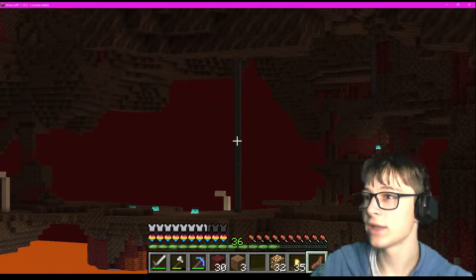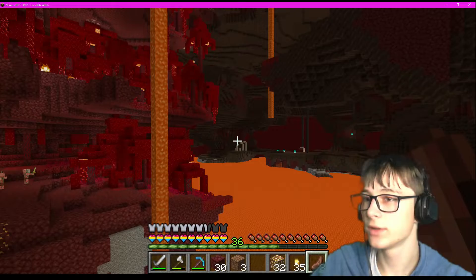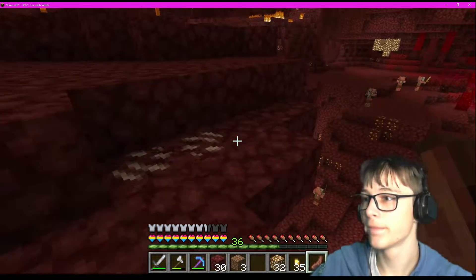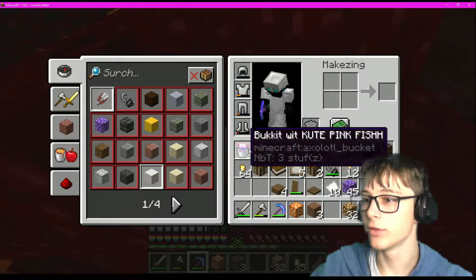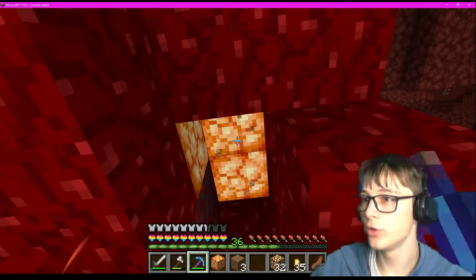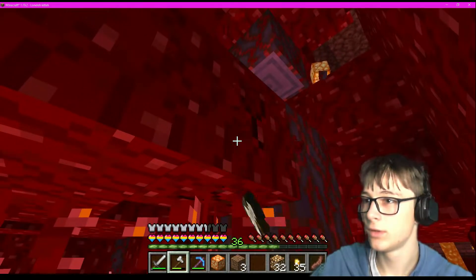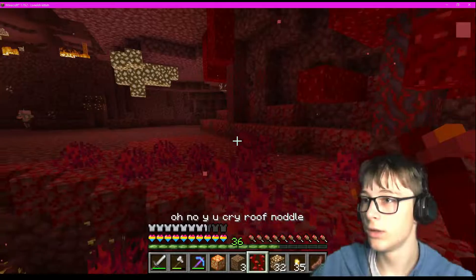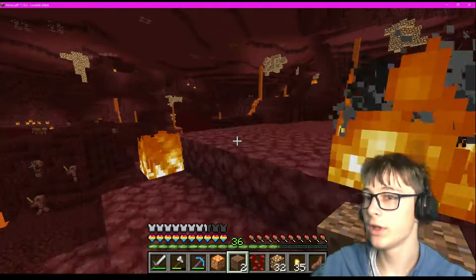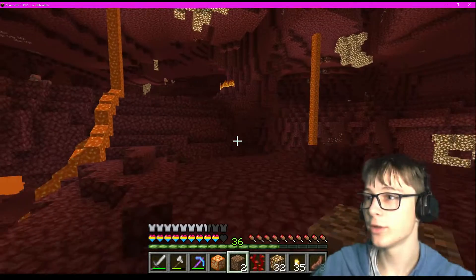Why is there just one random piece of basalt in just like a little tower - that is very odd. There's another one over there as well. These shroomlights - they are awesome, so cool. Uh oh, not good - time to run! I think my nether portal is that way. Okay, they stopped chasing me.